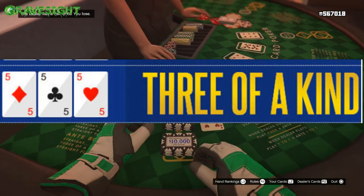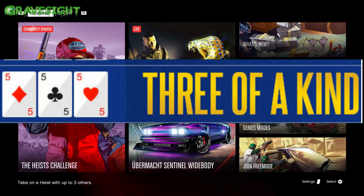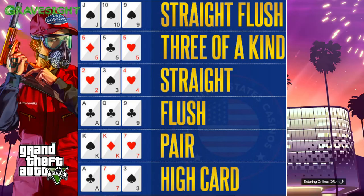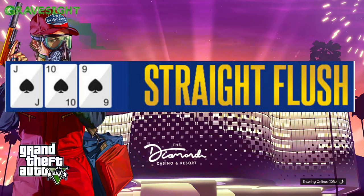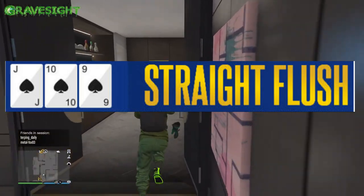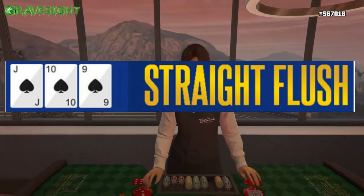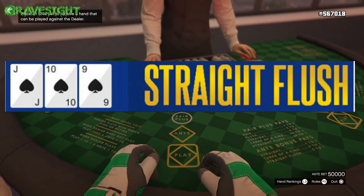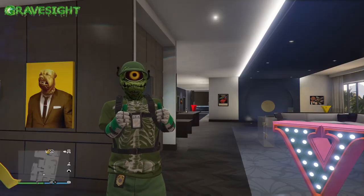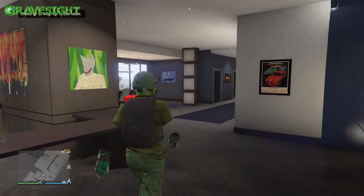Next is going to be three of a kind — pretty simple. It's kind of like the pair, but instead of two we're gonna have three of a kind, like three sevens, three eights, or three tens. Of course the higher the card, the better. Last but not least is the straight flush. A straight flush is basically a straight and a flush mixed together — that's why they call it a straight flush. We've got nine, ten, and jack, and they're all going to be the same suit. I'm going to show you that I'm able to get a straight flush in this game. Let's go to the card table.